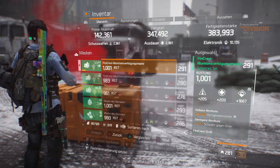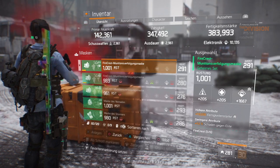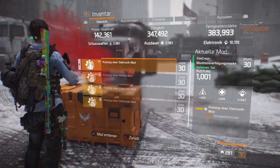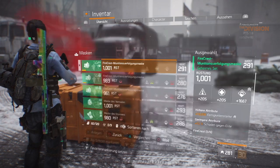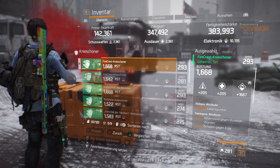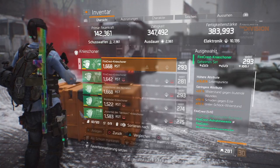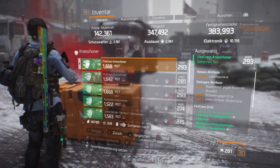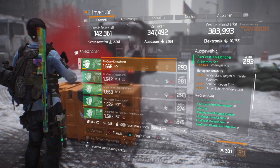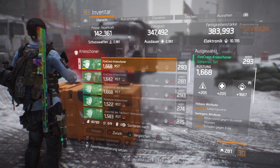The mask — everything is classified Firecrest except the backpack. Rolled into skill power and damage to elites, electronics, and a skill power electronics mod. The knee pads: nothing special — electronics, skill power, and damage to elites are the most important things, especially in PvE. For PvP you should reroll damage to elites to burn resistance and disrupt resistance instead of bleed — that would be a really god roll.